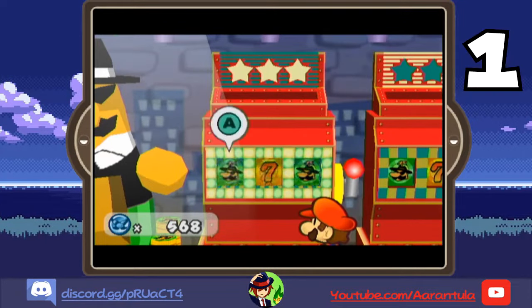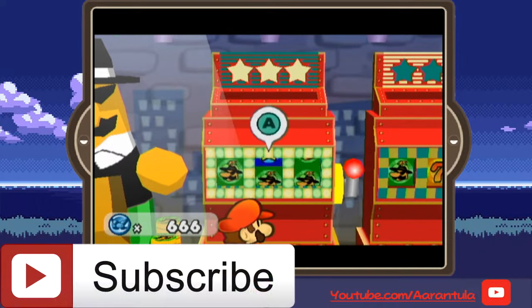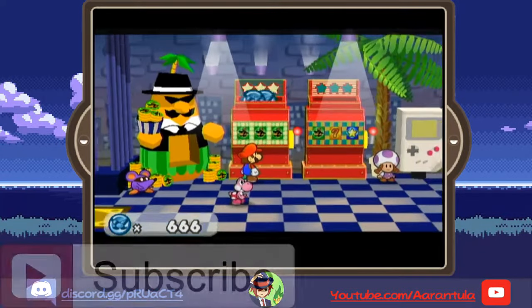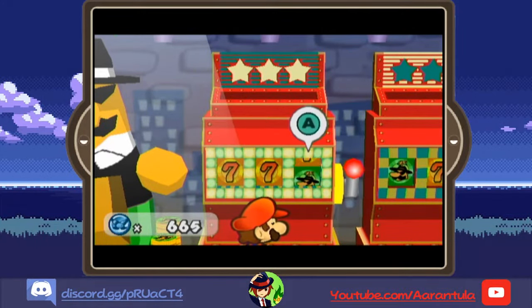The slots roll by very fast, showing you one picture every three frames, or one twentieth of a second. A full slot rotation is made after every 24 frames. For future reference, Paper Mario: The Thousand Year Door operates at 60 frames per second. What you want to do is watch for an orange flash, as that orange flash is the seven that you want to hit.